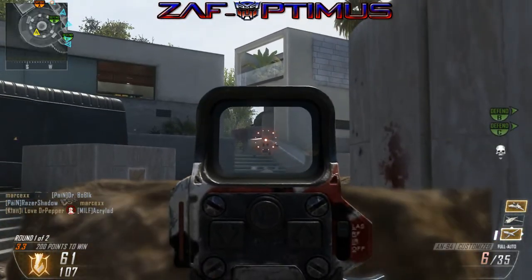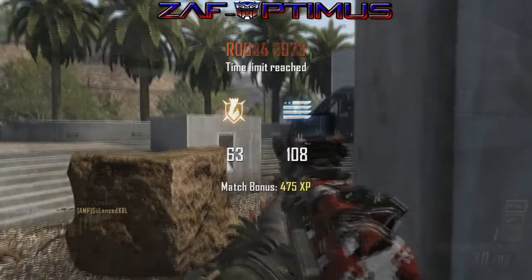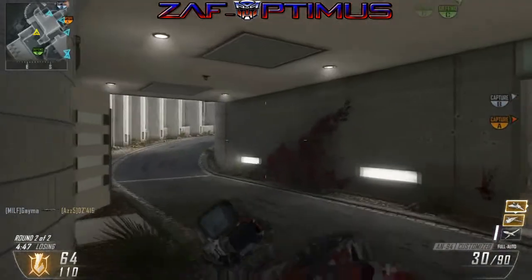The only way they were going to get me is from behind, and as you can see on my minimap, my team is pretty well pushed up behind me. That's how we end that round pretty strong, but we managed to lose anyway.